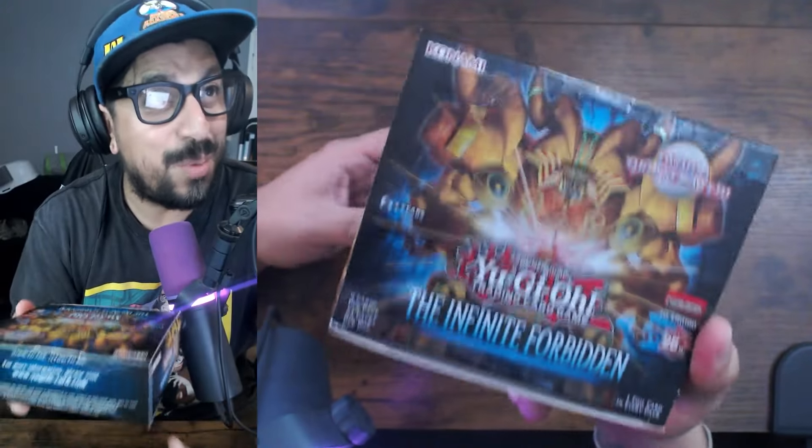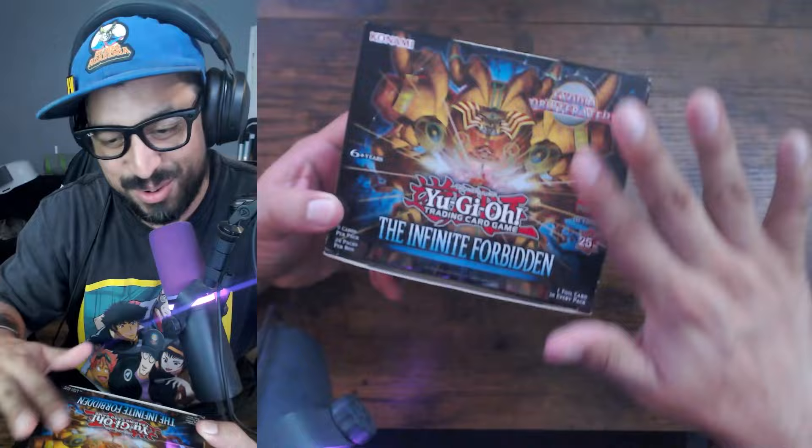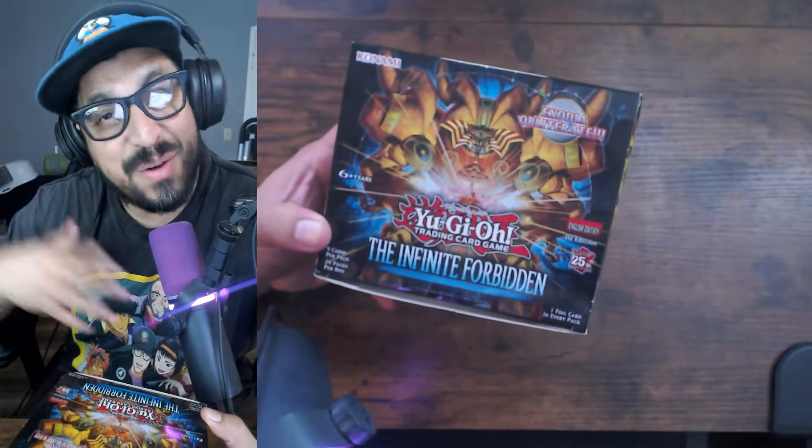Holy hell, let's go! This is quarter century — nice, oh this is beautiful! By the way, this is a Euro print. Welcome back to the channel. Today we're unboxing the Infinite Forbidden, the new booster box of Yu-Gi-Oh! This is a beautiful, beautiful cover, bro.